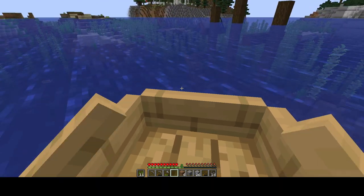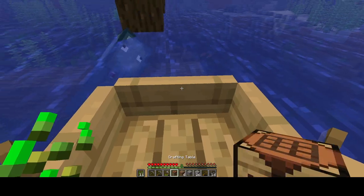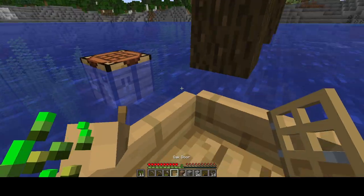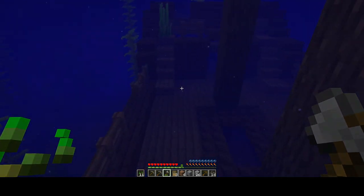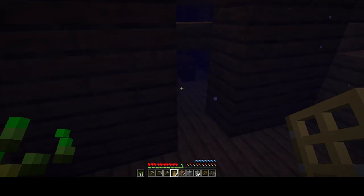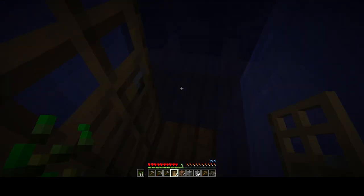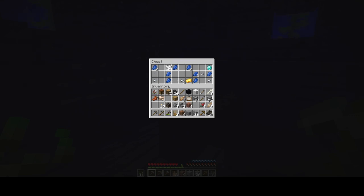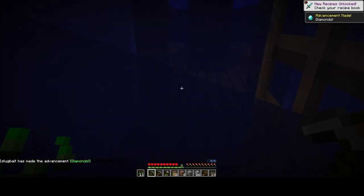Drowning is a real issue in this game, so what I often do is use a door. When you place a door underwater it creates a pocket of air, which is very helpful for not drowning. There are often two or three chests in any given shipwreck, so let's pop down that door, sneak into it, breathe again, and then check out the chest. Score! Look at all this iron and lapis and a diamond!